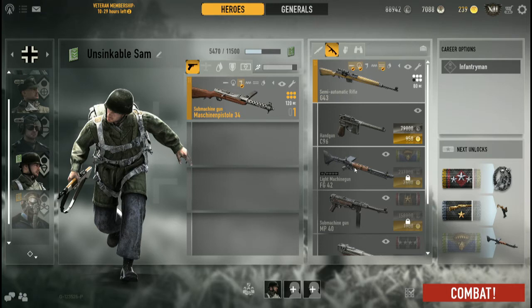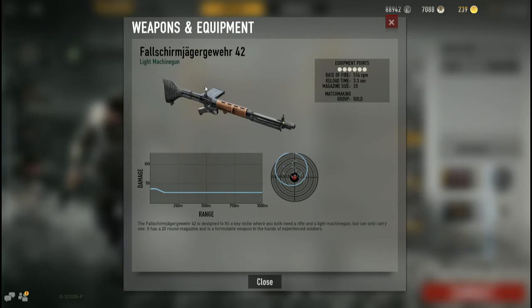You also get a unique weapon that no one else in Heroes and Generals gets - the Fallschirmjägergewehr 42, or the FG42. Basically this is an MG42 that has been cut down and turned into a bullpup configuration. The action, loading mechanism, and everything else is behind the trigger.